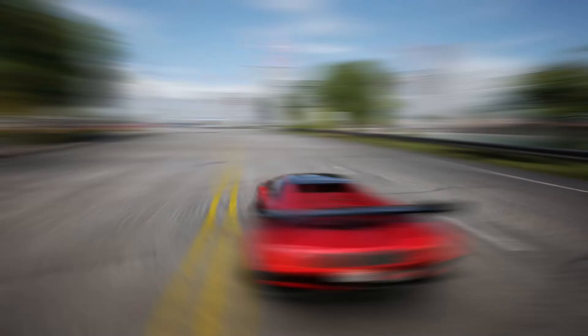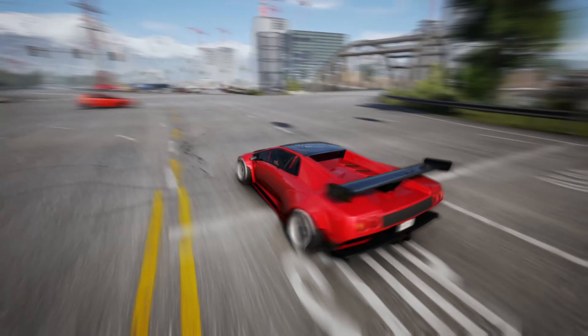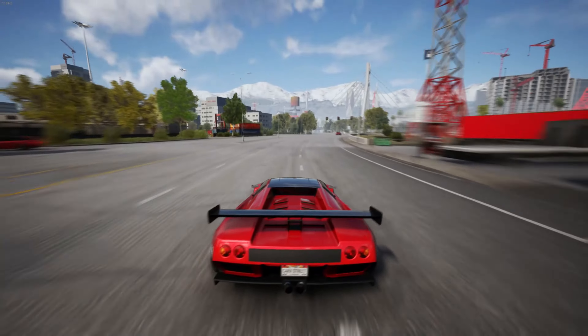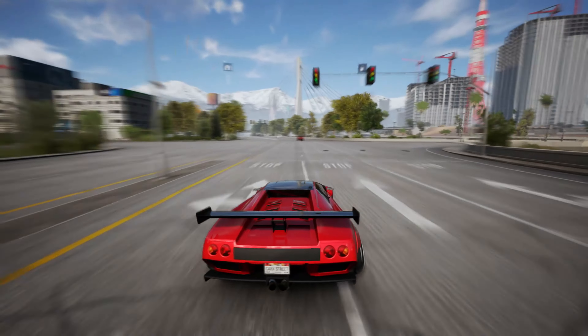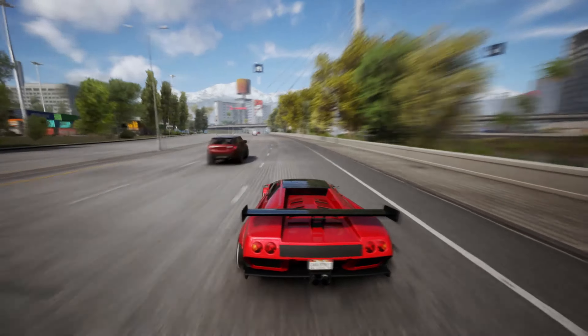This one's easy to get. All you have to do is go 400 km/h, which is 248 miles per hour. This thing is fast, and to be honest, the way I got it — I think I was drifting with some guys, we desynced, and I went flying. They sent me across the map and I think I unlocked the achievement.